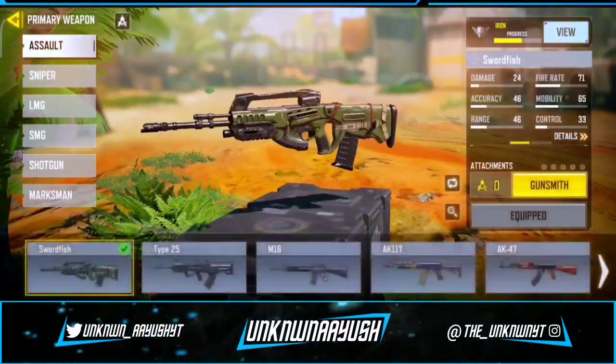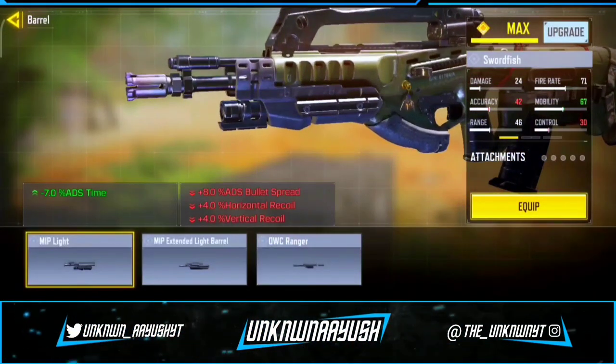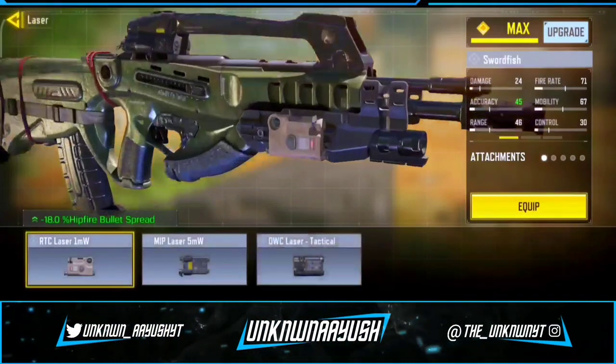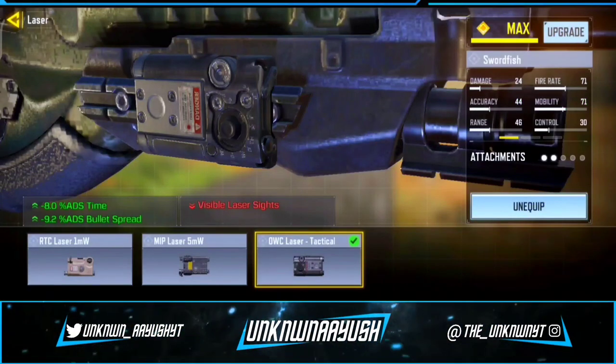So let's take a look at the gunsmith. For the first attachment we use MIP Light — it increases movement speed and flexibility. Moving ahead, for the second attachment we use OWC Laser Tactical — it increases accuracy and movement speed when ADS-ing.